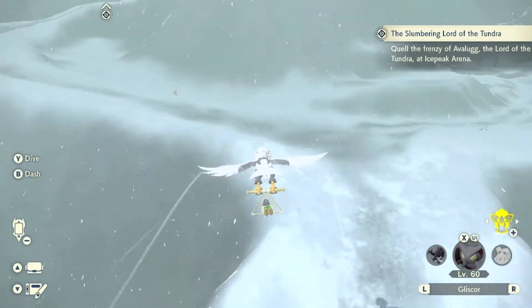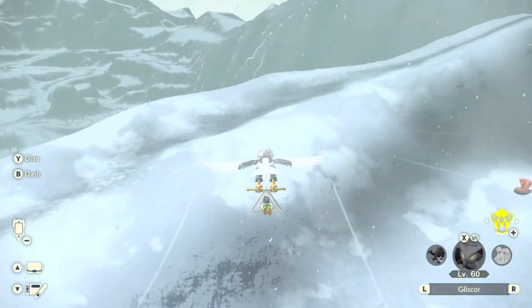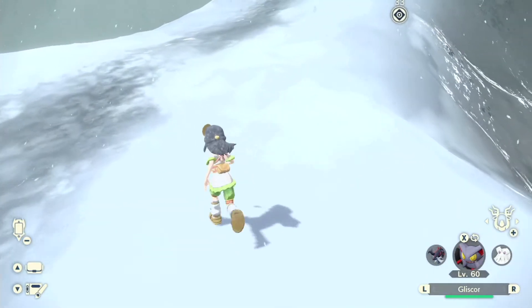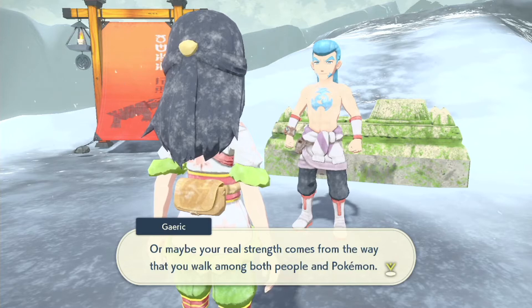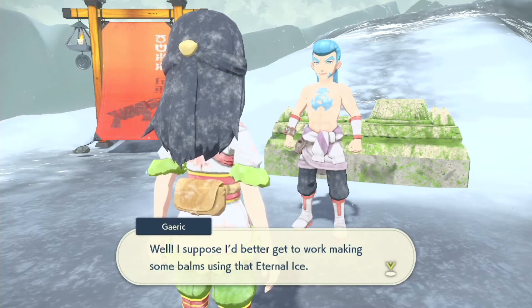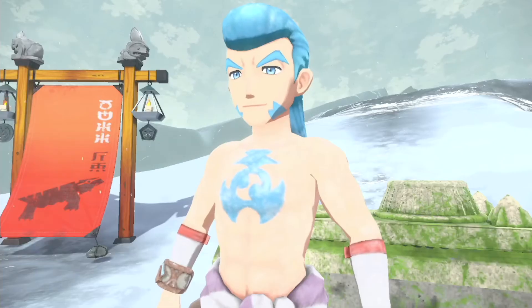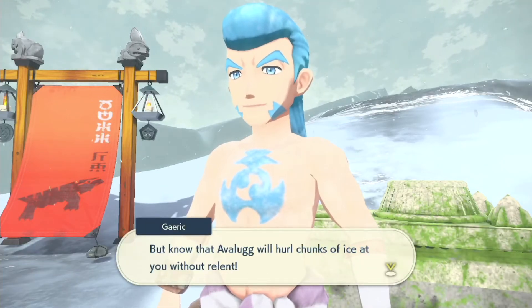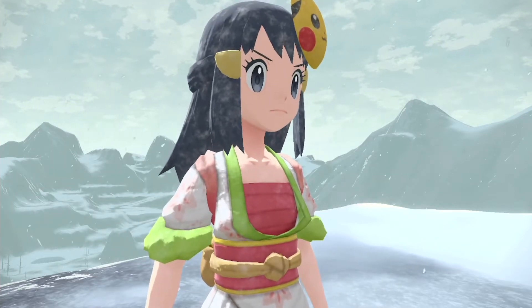I don't actually think I have the item yet but I'm still going up anyway. The way I'm going to climb up, speed-run style, is to just use our flight Pokemon a couple of times until I can no longer go further, then trigger the next site. The quest says to quell Avalog — making some balms out of muscle, and we did get it. We need unrivaled dodging ability for this fight.